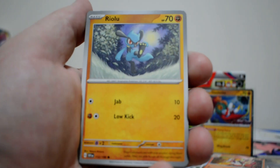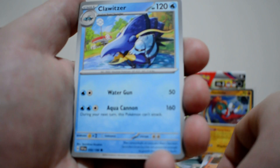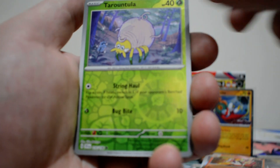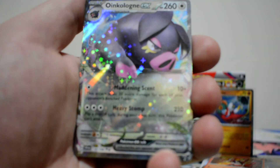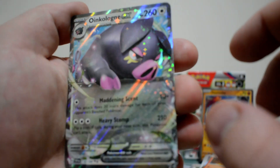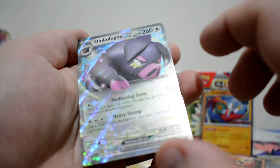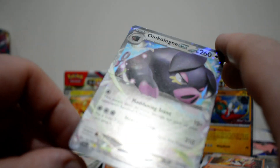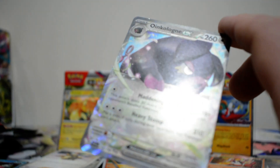We've got a Lightning Energy, Riolu, Magneton, Cloritzer, Grivat, Youngster, Blissey, Jacques, we've got a Trautula, Energy Search, and an Oinklone EX — that lovely Star Foil. I think that's the best way to describe it: the Star Foilings.